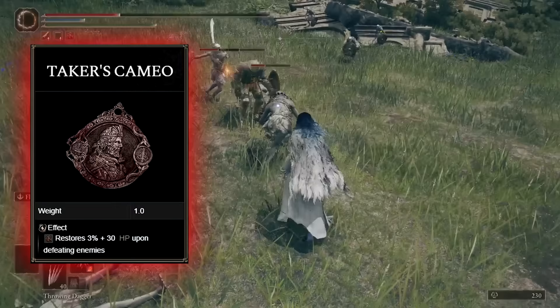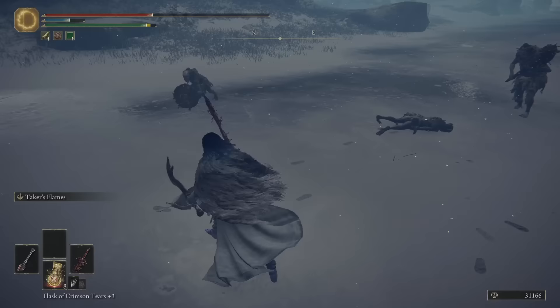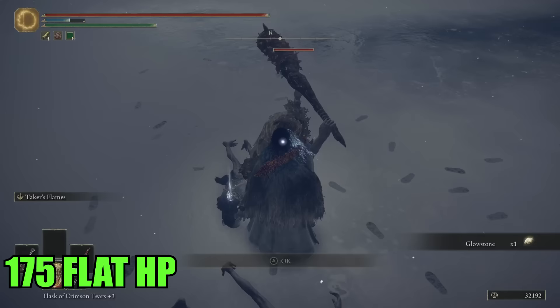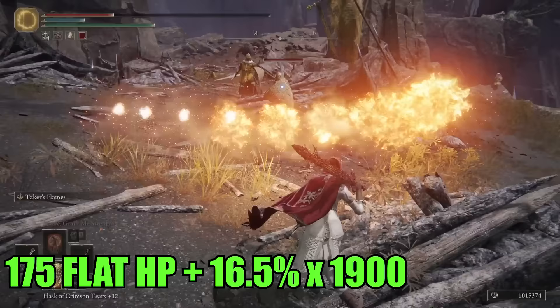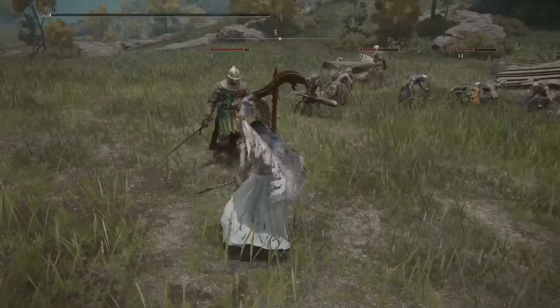Taker's Cameo ups the ante with 30 HP plus 3% of your maximum HP, while Rikard's Great Rune really delivers the goods with a hearty 80 HP plus 7% of your maximum HP. If you're carrying all of these properly, you're looking at a guaranteed 175 HP replenishment every time something dies within your sphere of influence, regardless of your maximum HP. Factor in the 16.5% of your maximum HP — let's say you've got 60 Vigor for a healthy 1,900 HP — and you're looking at an additional 313 HP, totalling a 488 HP windfall for every enemy that bites the dust. With just four enemies, you're back to full health.